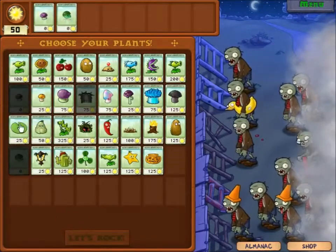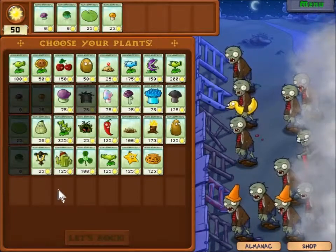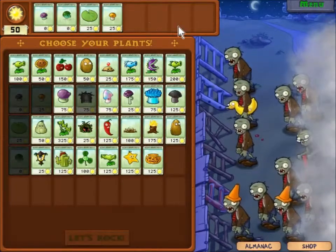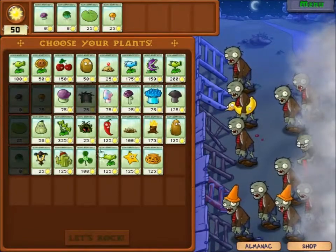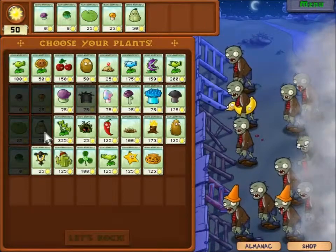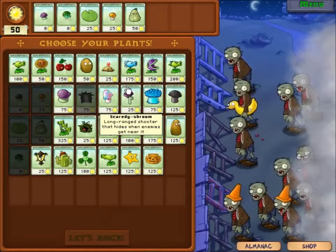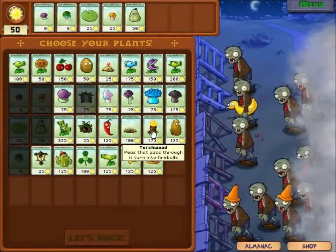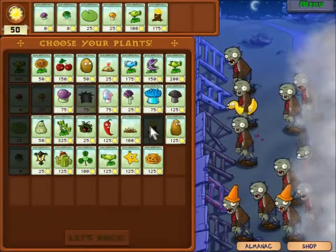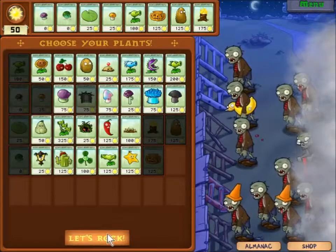That's going to factor into our plans. I don't see diggers, which is good. We need the tall nut, and we need two slots open. Let's take a panic button. I don't see any guys to worry about, so we'll take this... and this. There we go. Okay, let's do this.